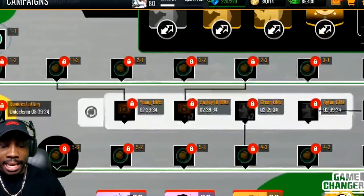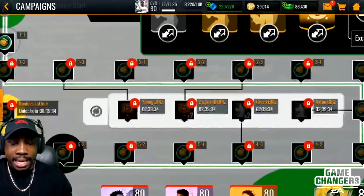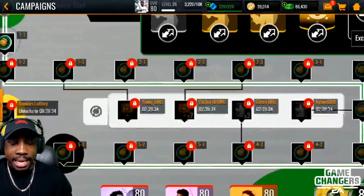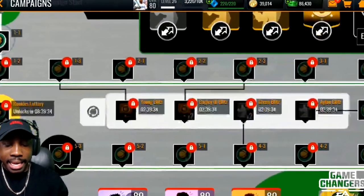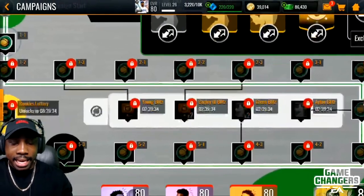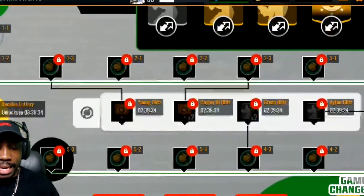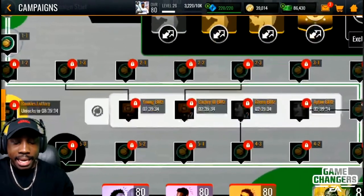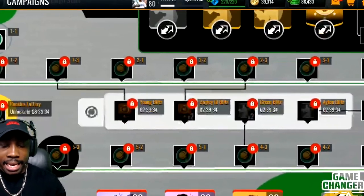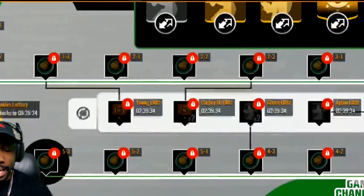Gold and elite players are going to go for crazy amounts at launch — same with Season Score ticket pulls. But over the next week or so, prices will come down. For example, if you pull a LeBron today he might go for 3 million coins, but in a week when more people have opened packs and joined the game, he won't go for the same amount. So I recommend selling almost all cards immediately and stacking coins, then building your team when cards get cheaper.